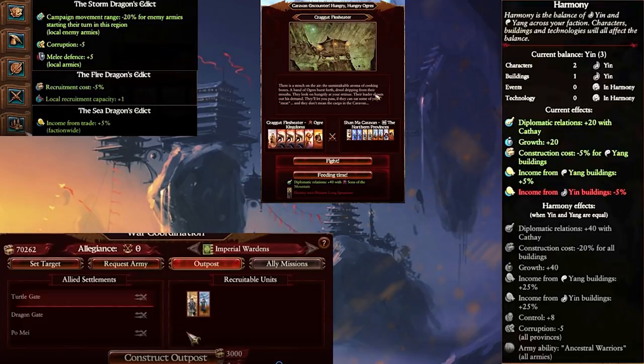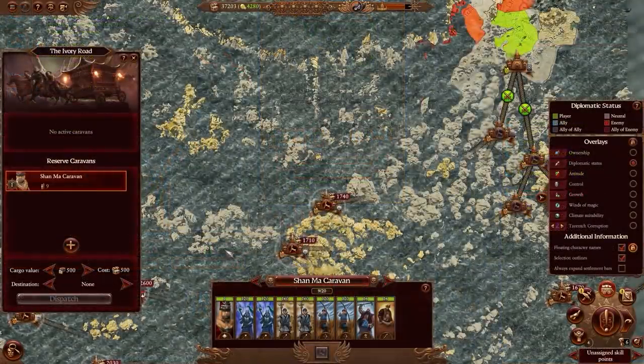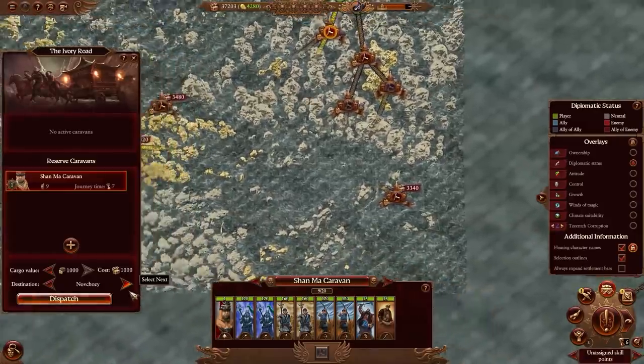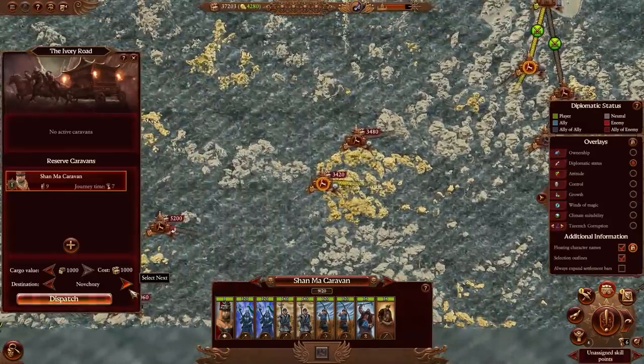The Jade Dragon's Edict for general economic bonuses and the Iron Dragon's Edict are probably the final two, but we don't know exactly what they do yet. What is awesome is the Ivory Road mechanic, which has some extremely cool functionality and should add a ton of flavor and variety to the campaign. I believe this is actually the first time we've seen it in action.